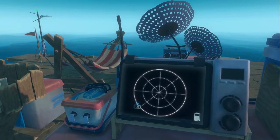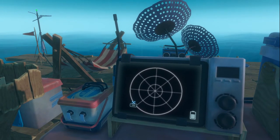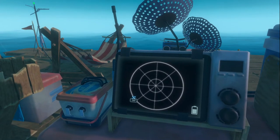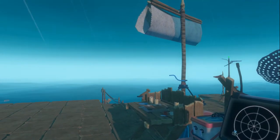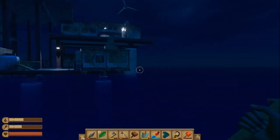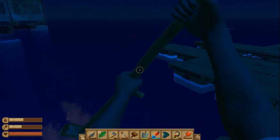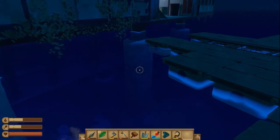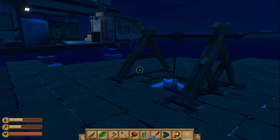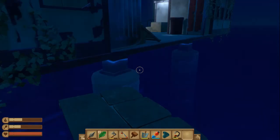So once you've installed the receiver and the antennas, this blue blip will pop up — this is the radio tower. It will be automatically in the direction of the wind, so it's going to take you there basically. Once we go there we're going to loot it. You must go there first, then you'll see the large islands. Alright guys, so we are finally approaching this tower — look at that, I've been riding for a long time, had to do like a full loop.